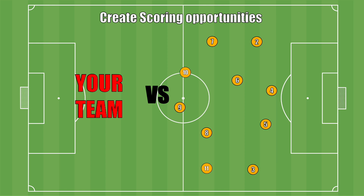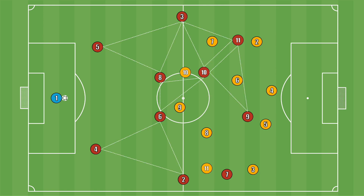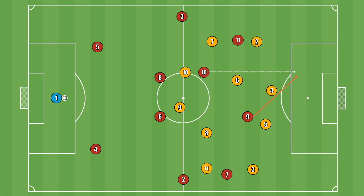Here are the key strategies: Spread out and cover the field in depth and width. Create passing opportunities by getting open, playing without the ball, and forming triangles or diamonds. Play the ball across different lines and take advantage of one-on-one situations. Remember, diagonal runs work best with straight passes, and vice versa.